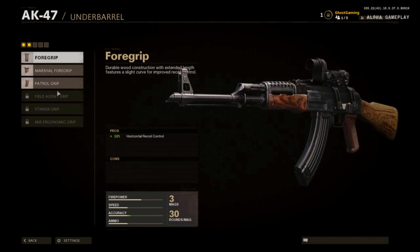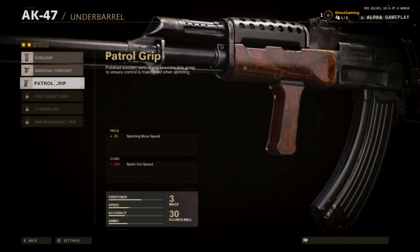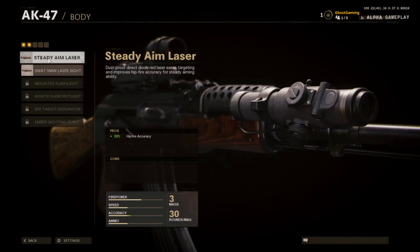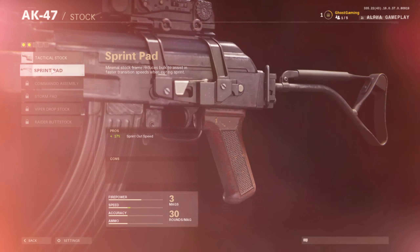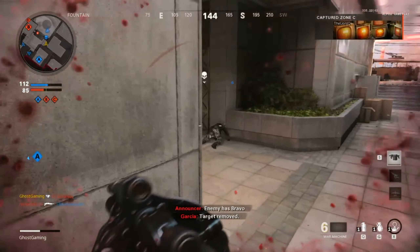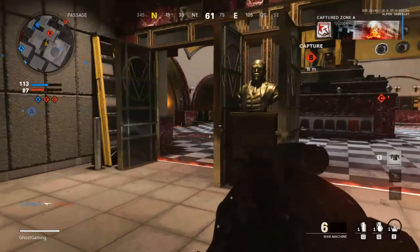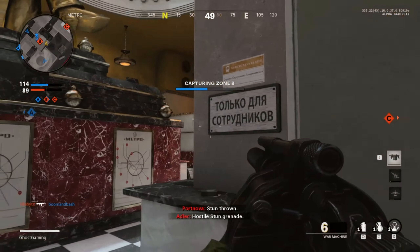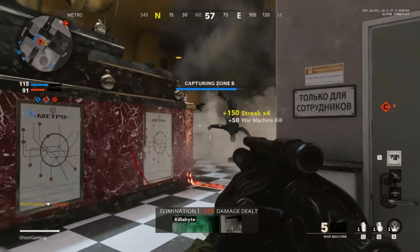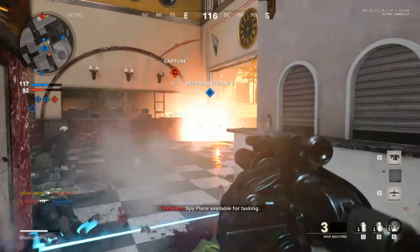The gunsmith system is back from Modern Warfare, although it doesn't seem quite as intuitive. You have to cycle through each attachment slot just to see what you have equipped, and by the time you've gone through them all you've forgotten what the perks of each attachment actually do. The wildcard system is back though — you can take a wildcard that lets you equip eight attachments on a weapon instead of five, or six perks instead of three. And am I the only one who feels like the Ninja perk doesn't really do anything? Footsteps are so loud even without sprinting, even with Ninja equipped — Treyarch definitely need to look into that.